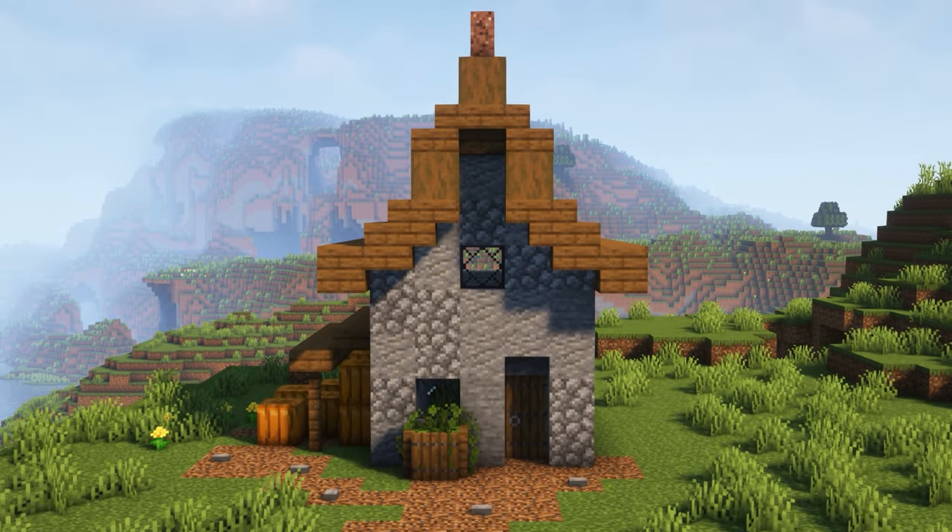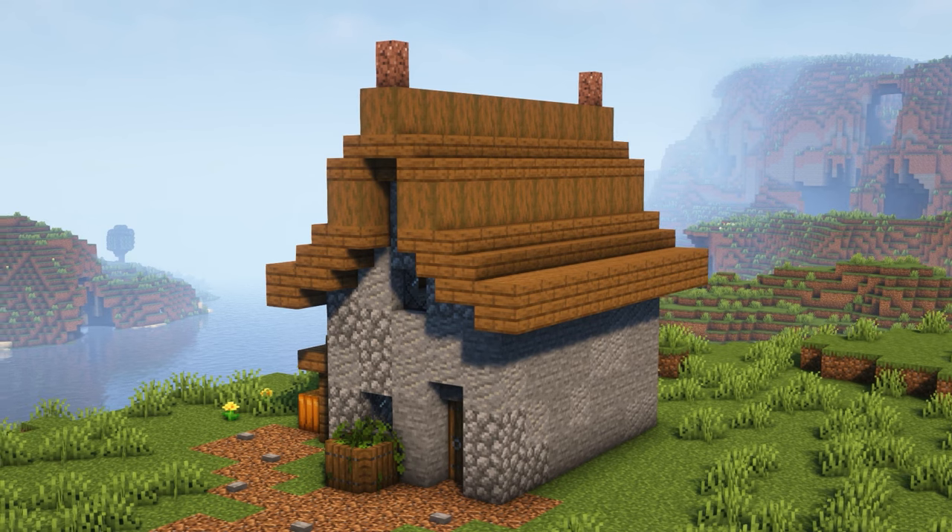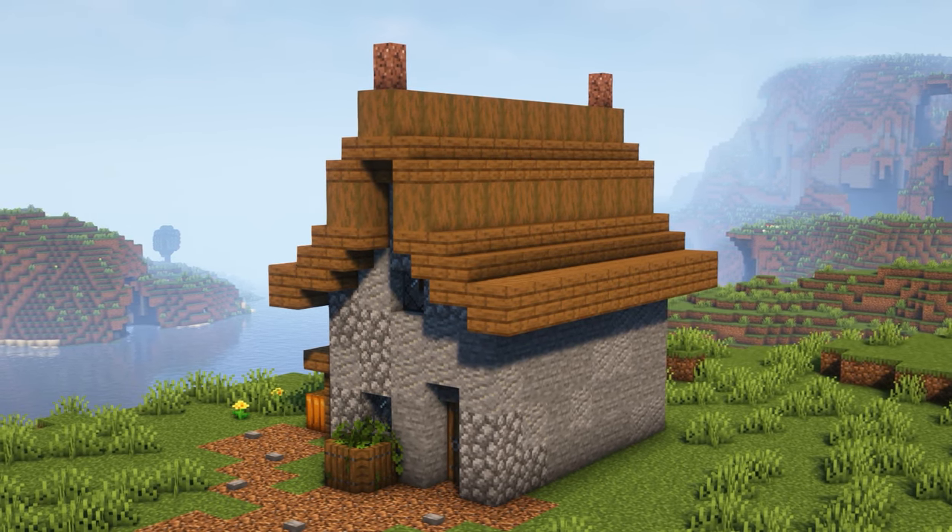And this is the final roof shape I'm going to show. One of my favourites, this one has more of a wing shape made by using slabs, stairs, full blocks and a wall on top. A roof shape like this looks great in a fantasy or medieval style.